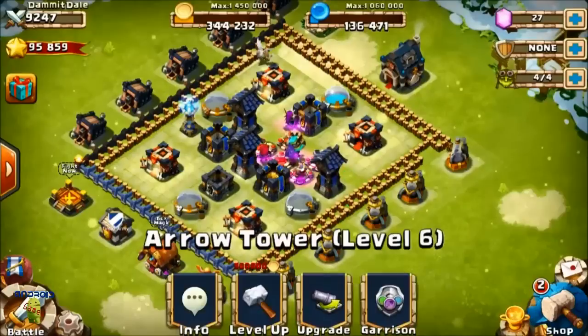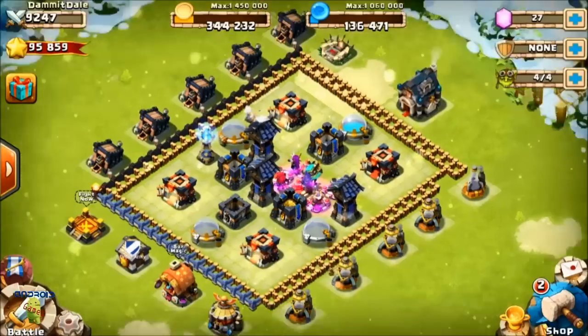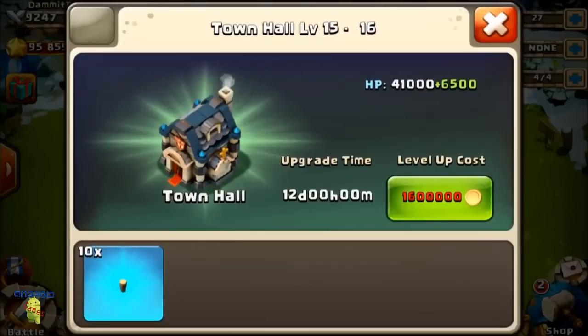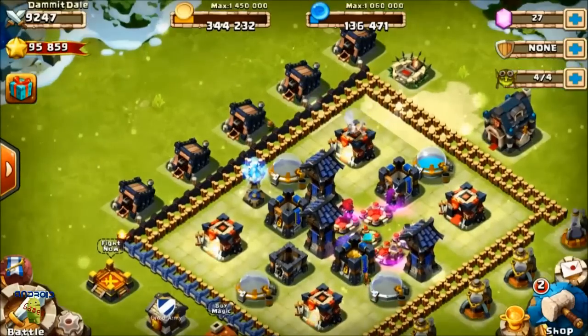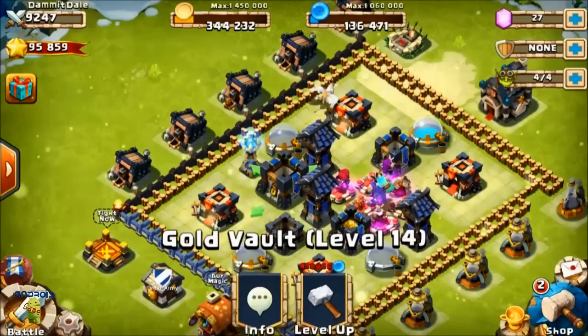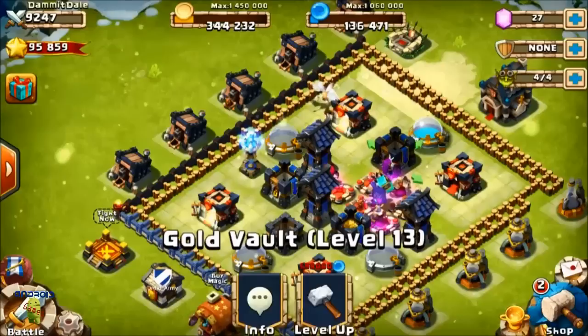I really want to upgrade my town hall. We have to buy the gold first, which is 616,000, and we need 160,000 more. I've upgraded this gold vault to level 11 and I'm trying to catch it up with the others which are at 15, 13, and 14.